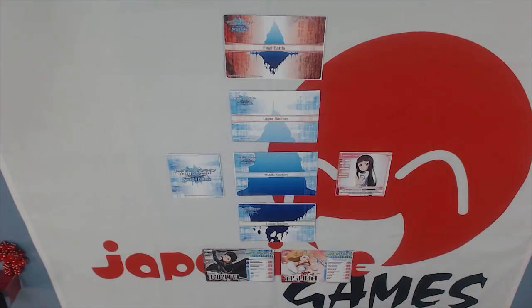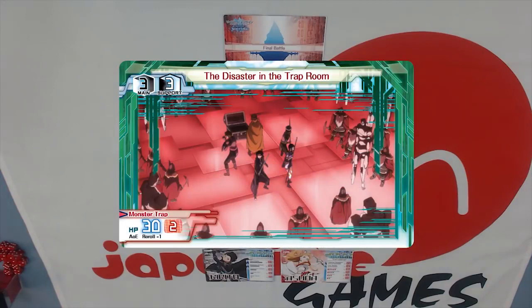I'm going to go into the lower section — it's my only choice. There actually are no choices when it comes to ascending through the map. We enter the lower section and reveal 'Disaster in the Trap Room.' The monster card reveals everything we need to know about this scenario. It says 3 main, 3 support. It also says monster trap, HP 30, 2 damage. In addition, it has 2 special rules: AoE and Reroll Minus 1. AoE means it does damage not only to the main but also to the support. Reroll Minus 1 means you get 1 less reroll per turn — normally 2, now only 1.